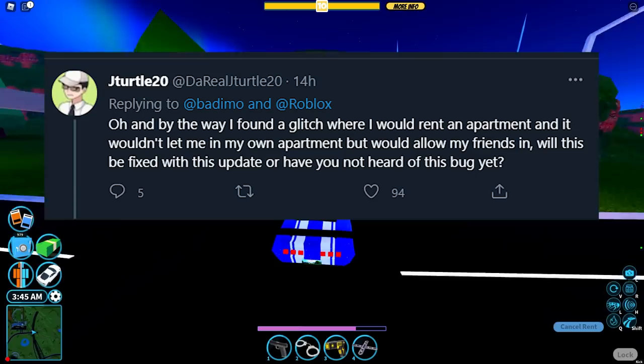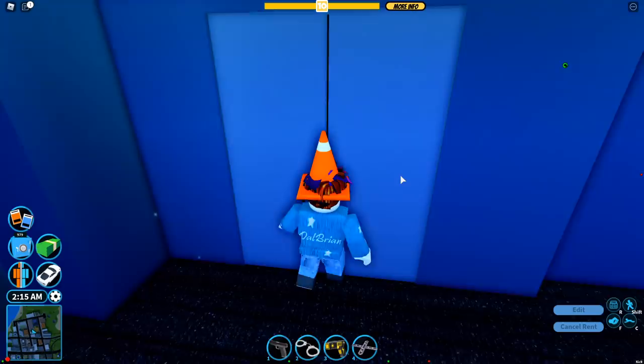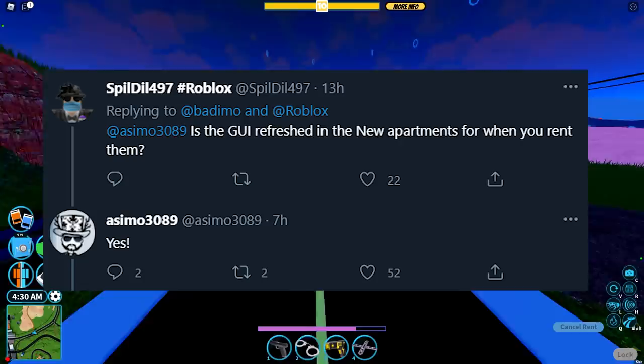Someone asked about a glitch where they'd rent an apartment but couldn't get in while their friends could — and I've actually experienced this bug myself. Asimo replied saying it should be fixed because the apartment code has been completely ripped out and rewritten. So the entire codebase for apartments has been redone, which means that bug should be gone.